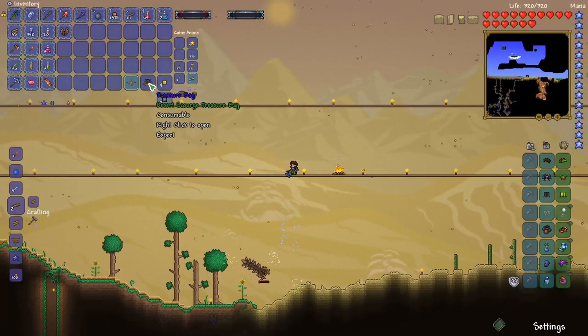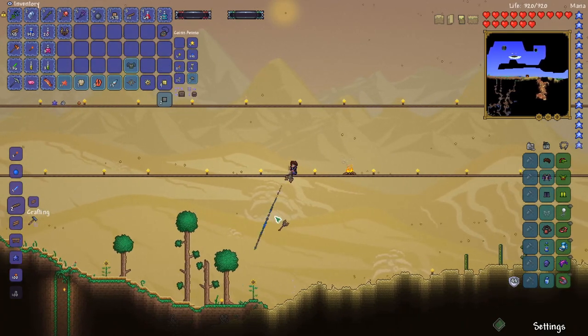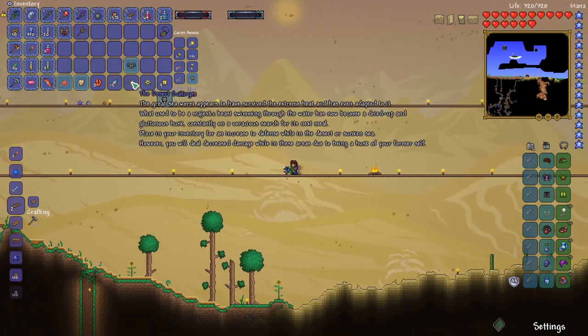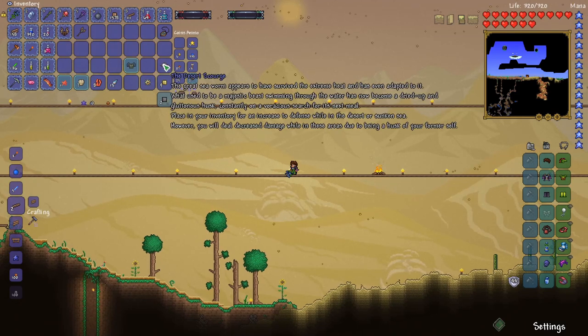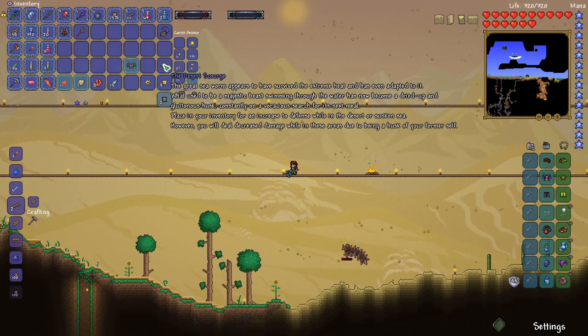Let's see what we got from our treasure bag. We got the ocean crest, which allows us to breathe underwater. We got the storm spray — sweet. We have victory shards and the Desert Scourge lore, which says placing it in your inventory gives increased defense while in the desert. However, you deal decreased damage while in these areas.